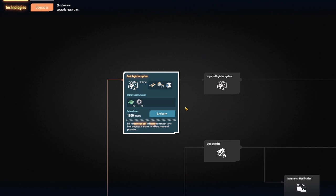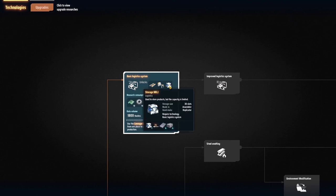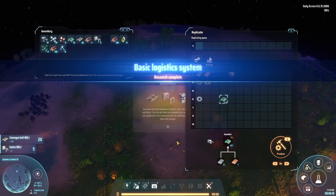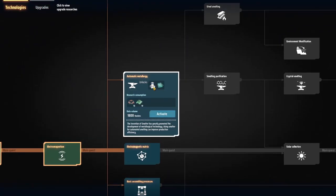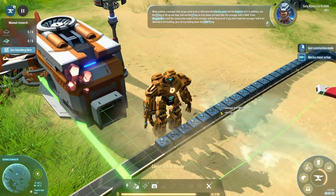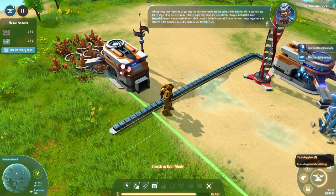You know what I like? Basic logistics — that's right: conveyor belts, sorters, and even some storage facilities. I'll queue up 10 of these and 10 of these. Basic logistics is completed. The next thing I'm going to do is metallurgy because we're going to need that smelter. And while we're researching that, let's go ahead and put in some conveyor belts. Look at them go — there's all my iron. It's actually stuck because I don't have anything else built yet, so I can put it into storage.